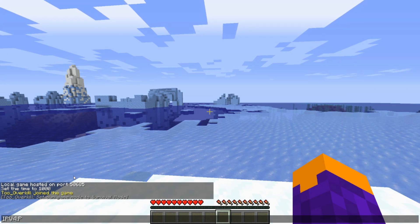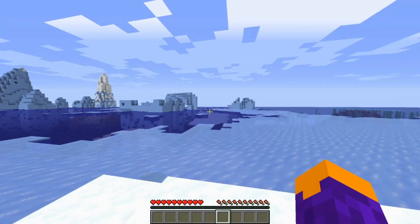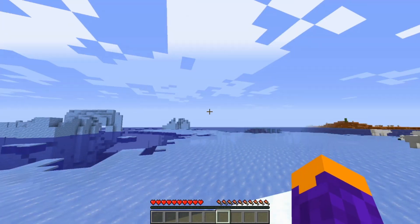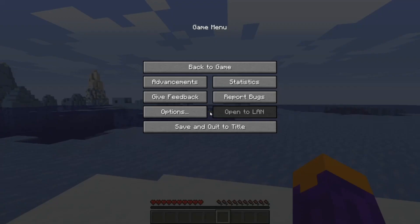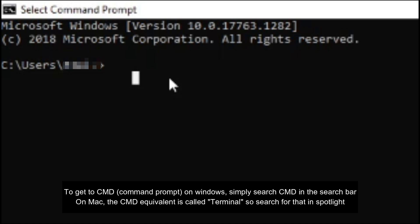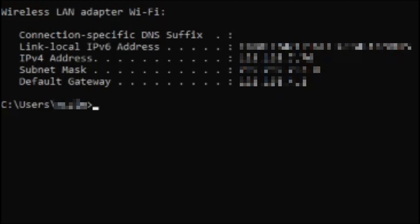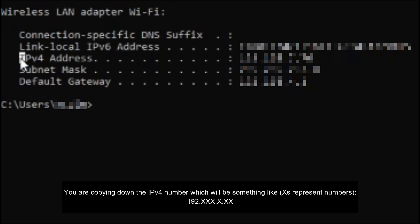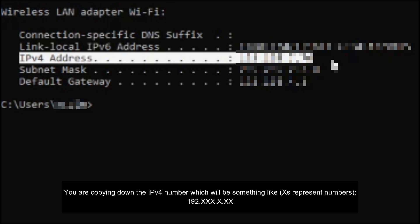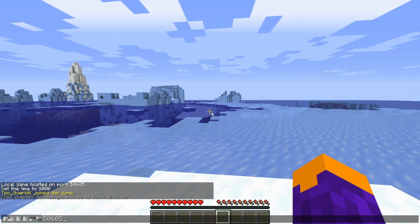The port shown earlier was 50685. To find the IPv4 of the host computer, go into cmd, type ipconfig, locate the line that says IPv4 Address, and copy that down. That's your IPv4 address. Then you do colon port.